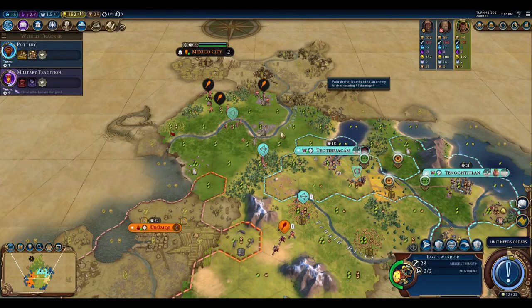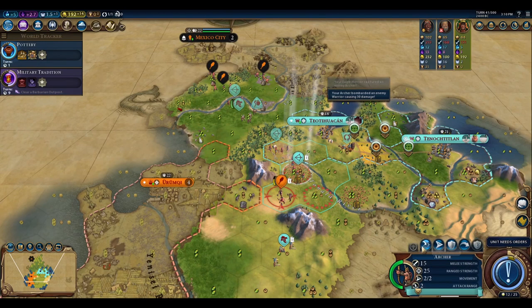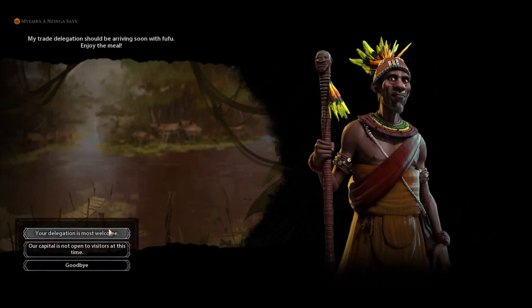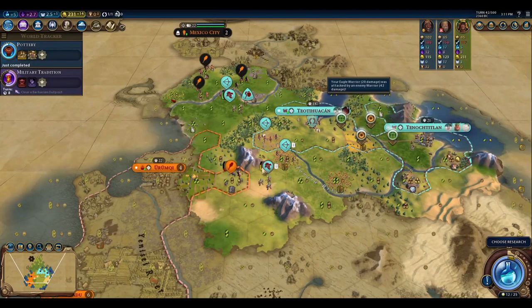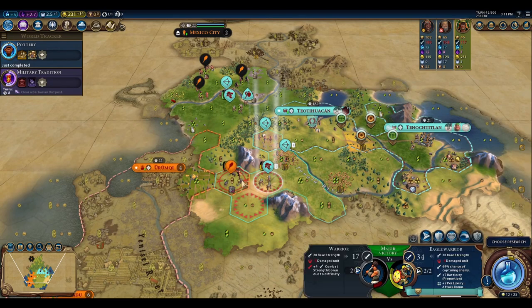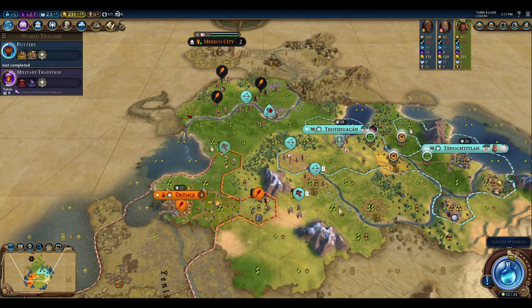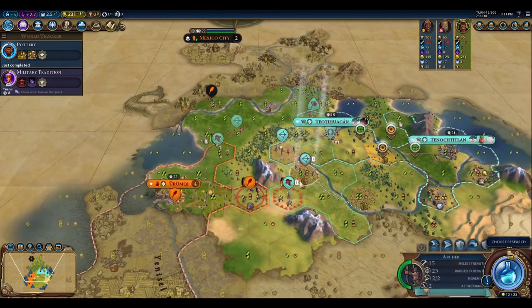We get one free worker from the combat and take minimal damage. Congo sends a delegation. I'd like to attack another unit for another potential free worker, but leaving myself exposed isn't worth risking the eagle warrior — those one-movement tiles mean multiple enemies could hit me. We decide not to risk it and fortify instead, researching Writing.